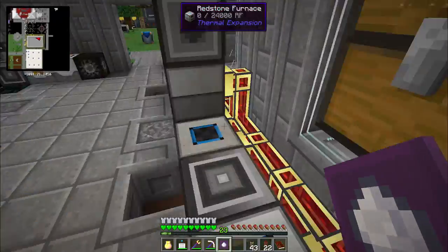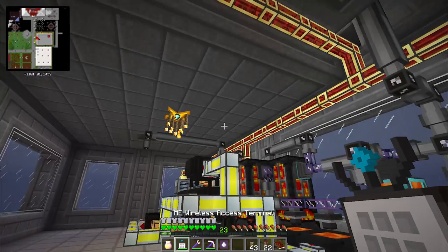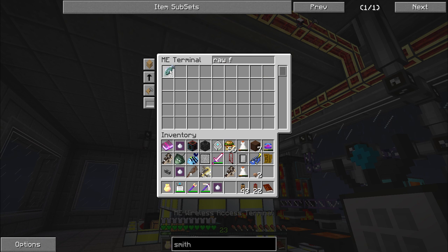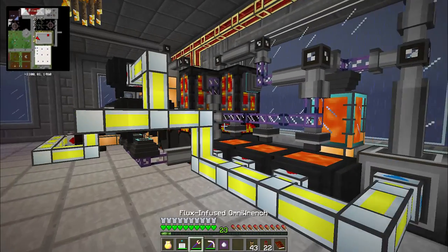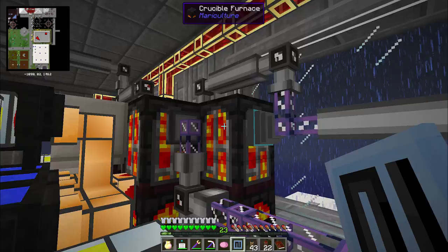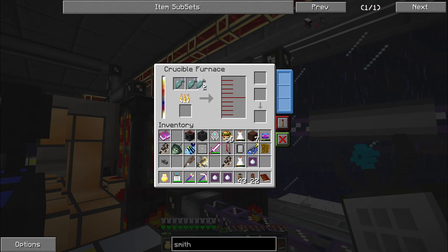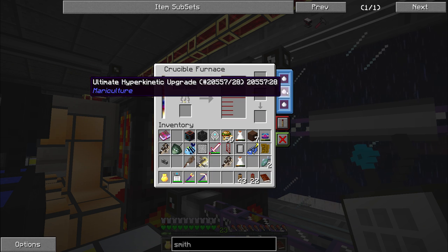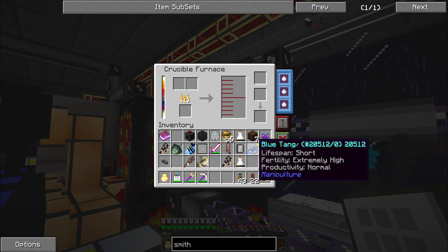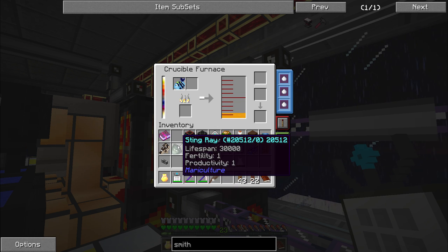I'm going to put the kinetic upgrades into my crucible furnace that's doing my fish cooking, so you can see the difference very easily illustrated between cooking up raw fish with and without. This is two raw fish without the kinetic upgrades — you can see it's cooking but it's pretty slow. But once I put all three ultimate kinetic upgrades in there, now you're cooking with gas. Things are going very quickly, which is awesome — that's really what I wanted.